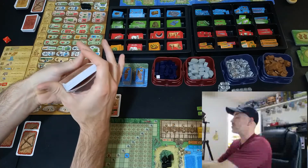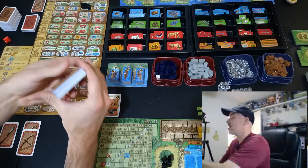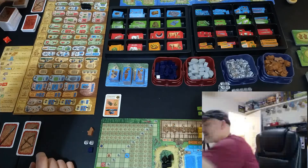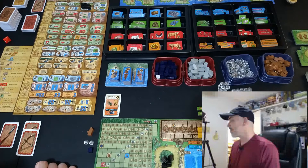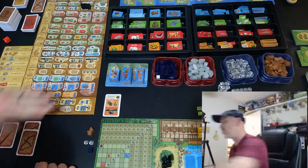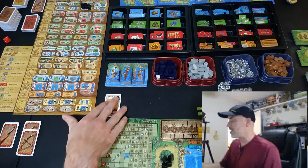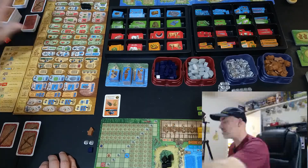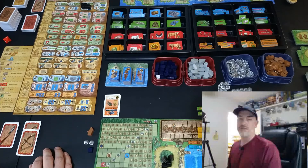You never know what you're going to get, and your starting occupations are even pretty extensive. Every game I play could be vastly different. So it sort of gives you a little direction each game. But even though the board is the same, even though your starting board is the same, what you're going to do each game — depending on these cards — can make a huge difference. And there's so many actions: 61 actions on the main board. This is just the base game, no expansion. There's a lot to do here, so this is a fantastic challenge — 4.25.